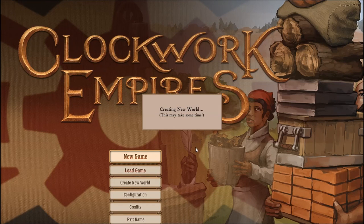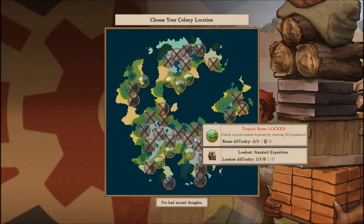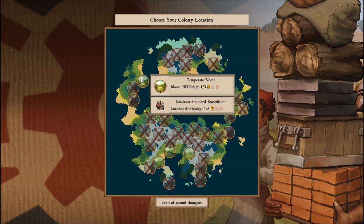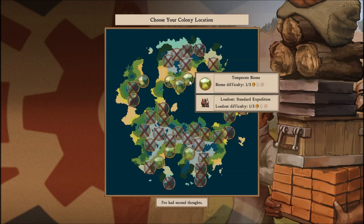We'll create a new world — it's going to take a little bit of time. Our world is created. Now we have to choose a colony location. Most of these are blocked off and we need to meet certain requirements to unlock them, but there are several we can choose from. That one is temperate, which is probably the lowest difficulty, which is probably what I should go with.